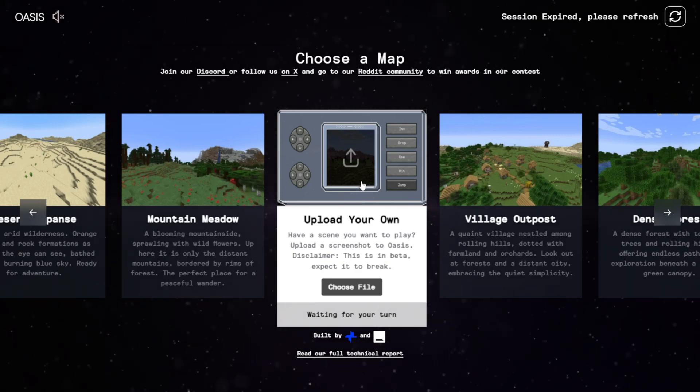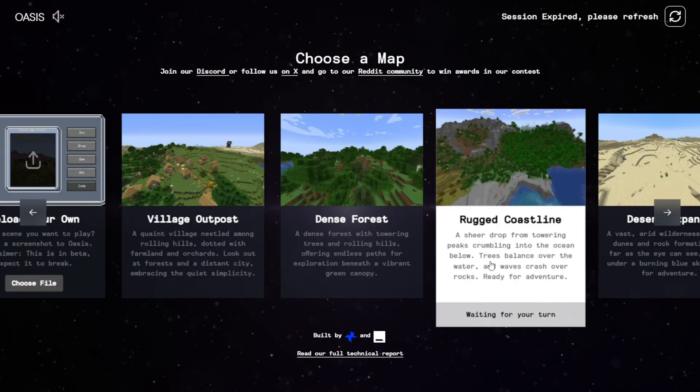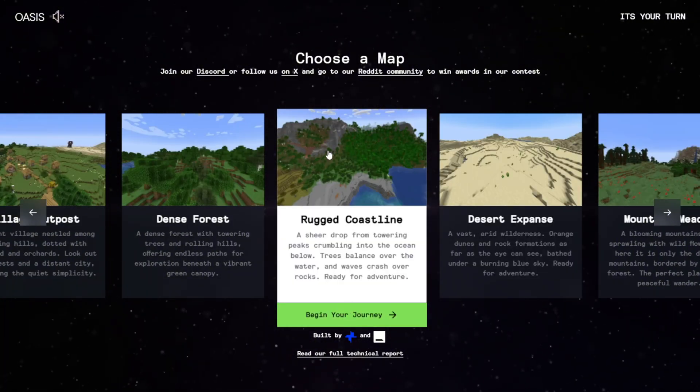You can also try other scenes from the examples provided. These are also generatively created. Let's try this one and see how it works. Once we select that map and press this, we can start playing around with it.